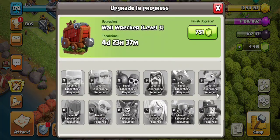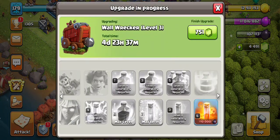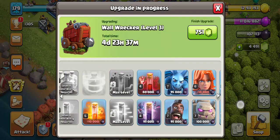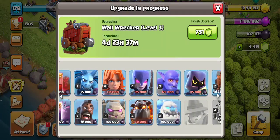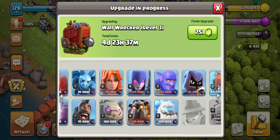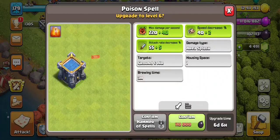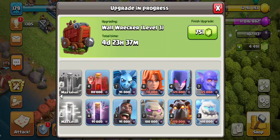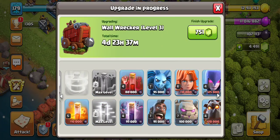As for the Laboratory, I did a pretty good job. I maxed out all my Elixir stuff, and this is the last level for this Elixir stuff, so now I can start with Dark Elixir upgrades. I would probably start with the things I really need, like the Lava Hound, maybe the Poison spell, Minions, and then I'll do whatever else seems appropriate at the time.